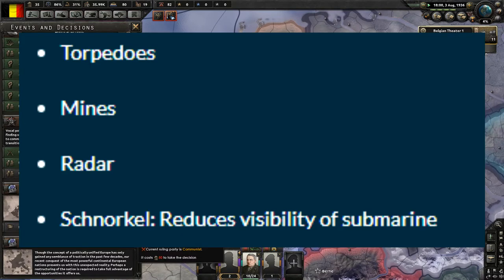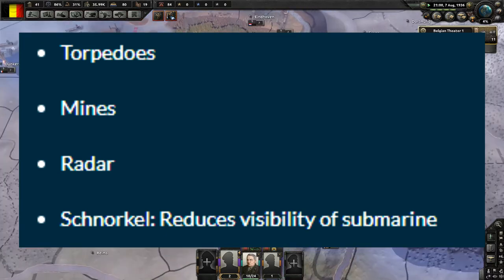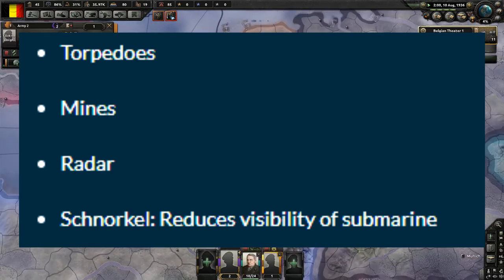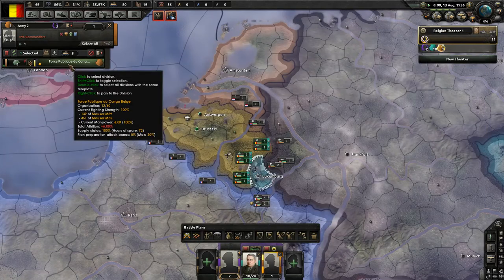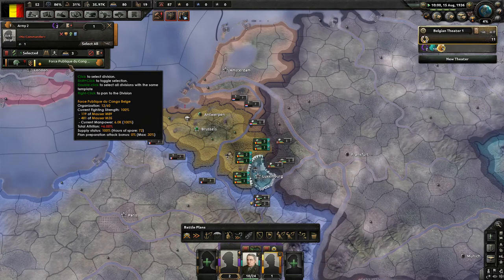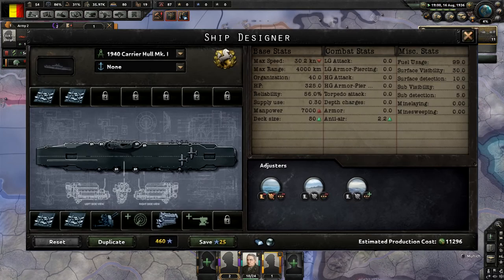Submarines have torpedoes, mines, radar, and snorkel — spelled very German — which reduces visibility. Light hulls can carry a lot to be effective even against submarines, but can also be really good torpedo boats. Cruisers, given the number of slots they have, are meant to be very flexible — ranging from super heavy destroyers to poor-man capital ships to mine layers and torpedo ships. Battleships and battlecruisers are pretty much only separated by different armor schemes. Carriers are now more flexible in size, ranging from a couple of planes to super carriers with over a hundred planes.